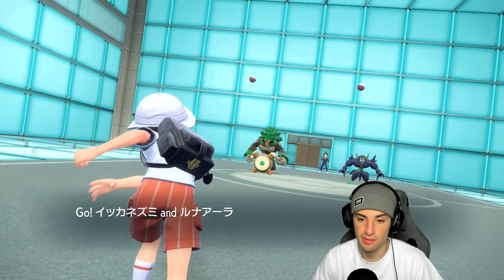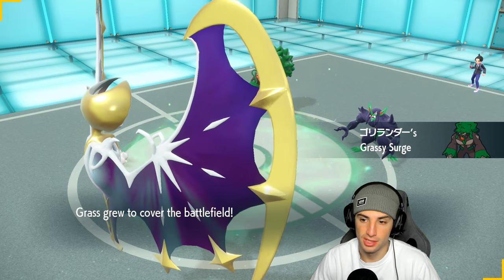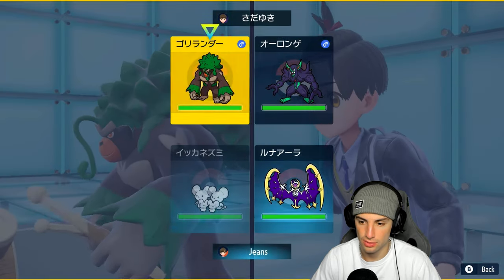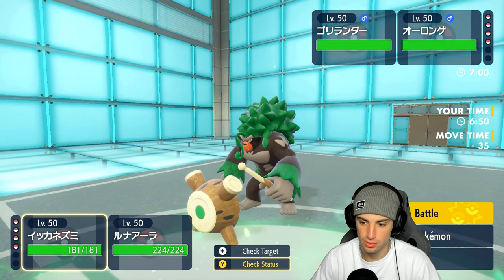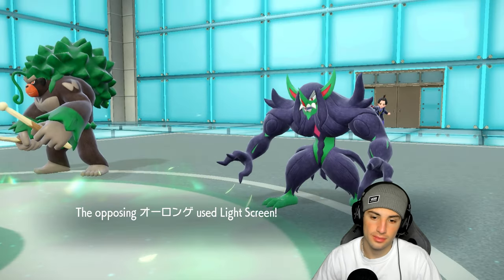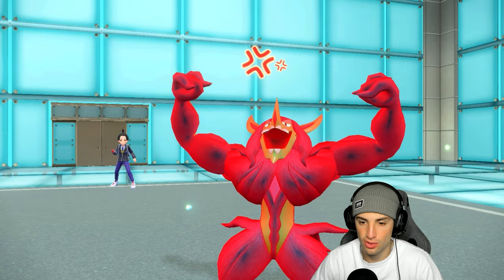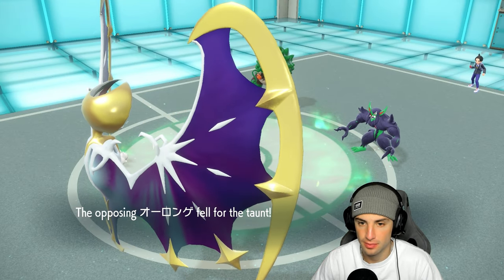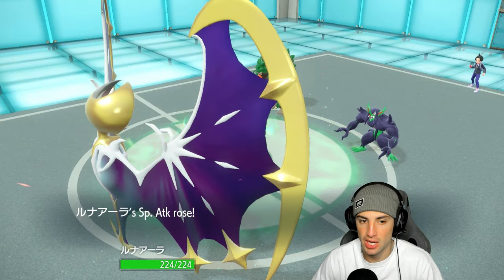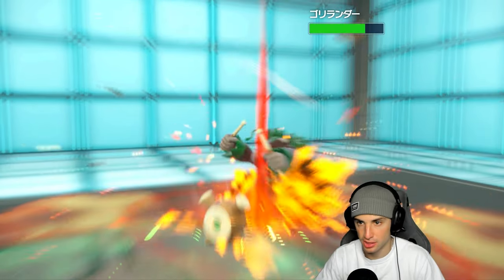Dondozo and Tatsugiri might be a threat to watch out for. We're going to see a Fake Out user and a screens user lead here — I set up Meteor Beam and send it into Rillaboom. Actually, I'd rather protect Mousehold. I end up Taunting Grimmsnarl — it has Prankster but Friend Guard is my Mousehold's ability. Then I go for Meteor Beam to boost special attack. Taunt comes out so Grimmsnarl can only use Spirit Break now.